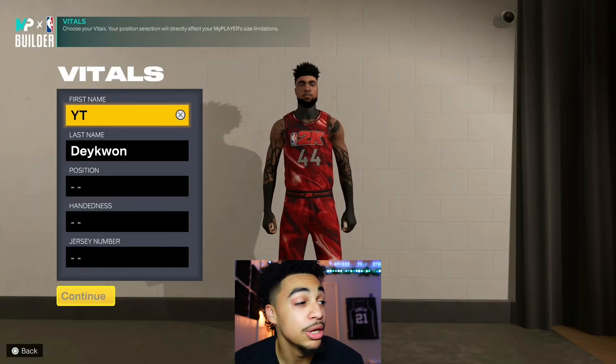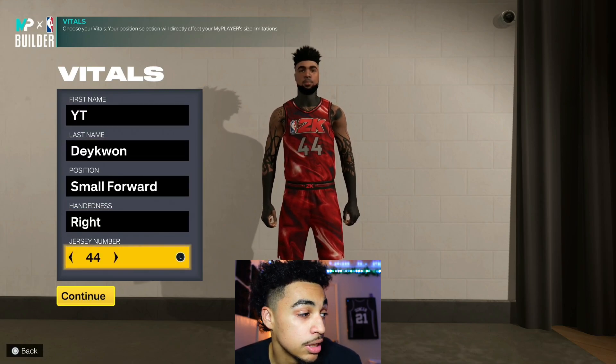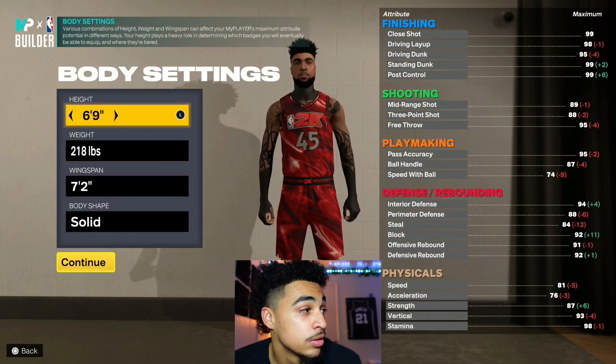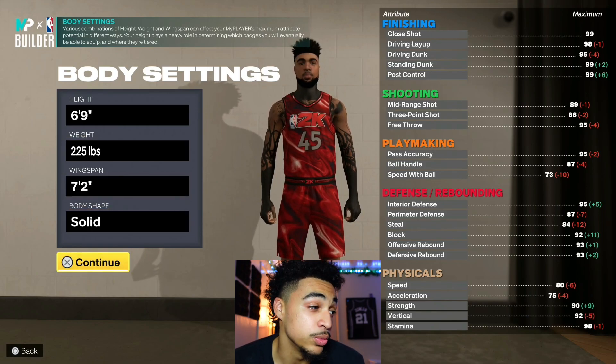Now if we go to the meta build — the build that everybody's on — position small forward. The number doesn't matter, weight around 225 or so, it doesn't even matter because we're gonna show y'all something.